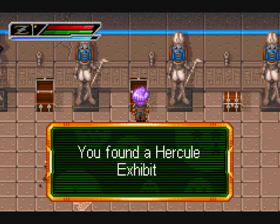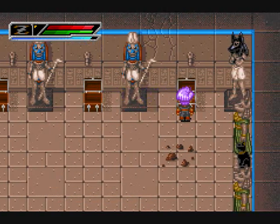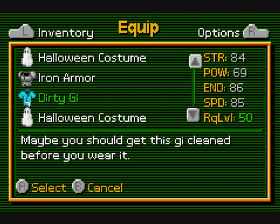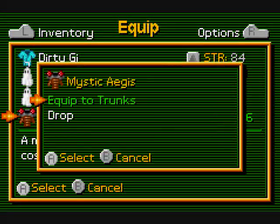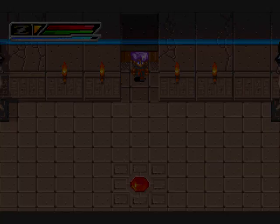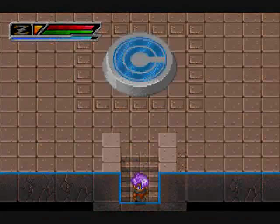Mystic Aegis, Perkyl Exhibit, Emerald Amulet, and an Ox King's hat. What do I put that on? Let's see... oh yeah, I think we'll do that. Dammit. Let's make our way out of the pyramid now — we're done here.